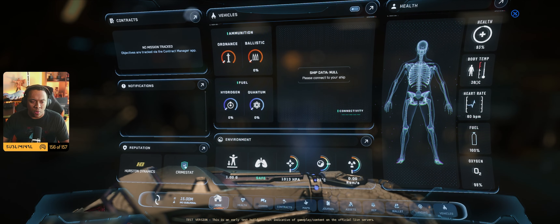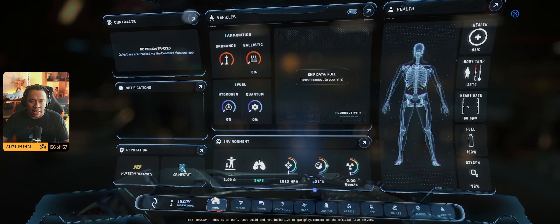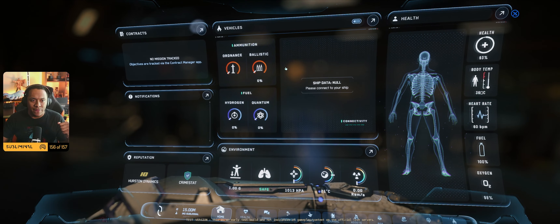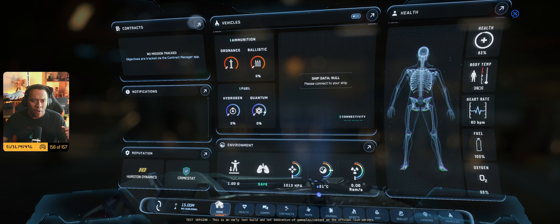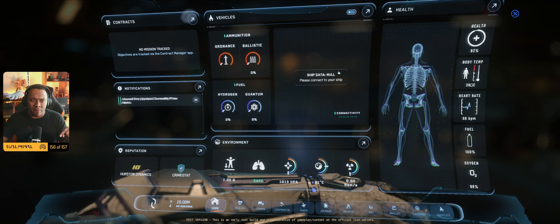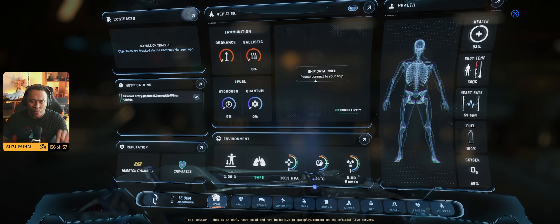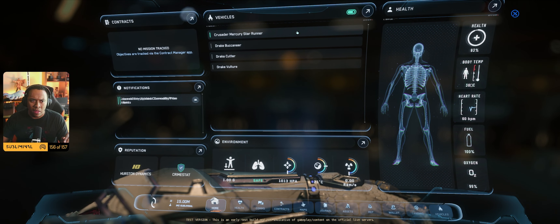You also have reputation — you have Hurston Dynamics and your crime stat. If you get a crime stat, this shield will turn to a shield with the number of stars corresponding to your crime stat level. So if you have a level two crime stat, you'll have two stars. Then there's the Vehicles section with your ammunition and fuel.